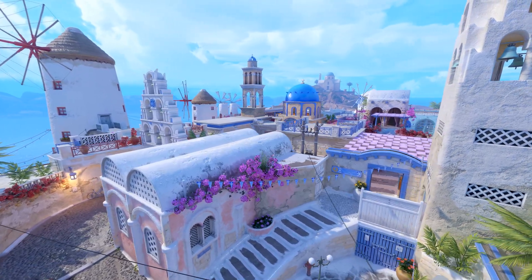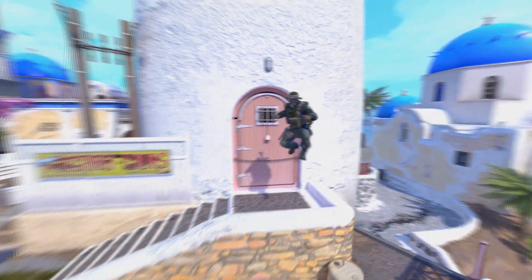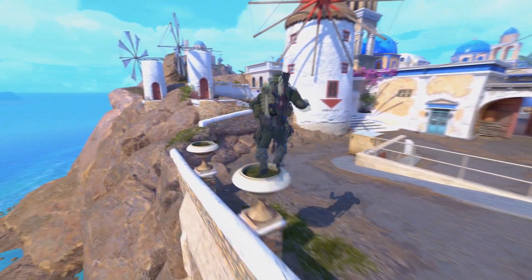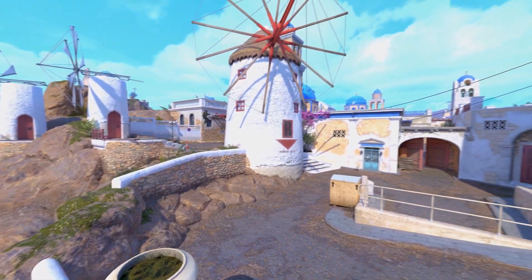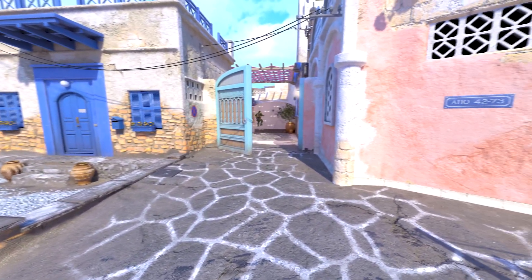You need to explore the new CS map without any restrictions while moving around. Binding the noclip command lets you seamlessly fly around the map, moving through the walls, floors, and anything else in your way. This makes it super easy to get from one part of the map to another, and enjoy the scenery along the way.